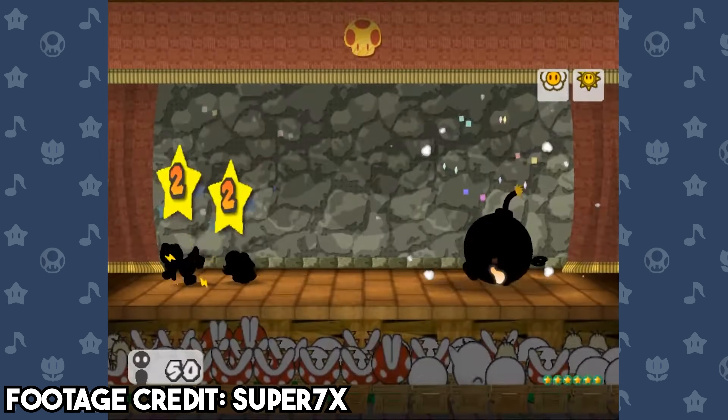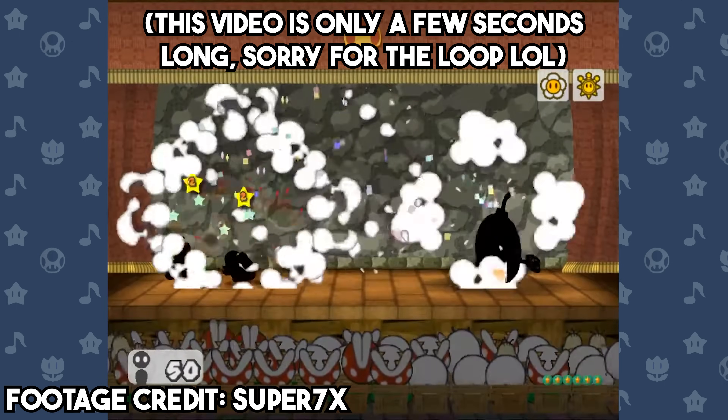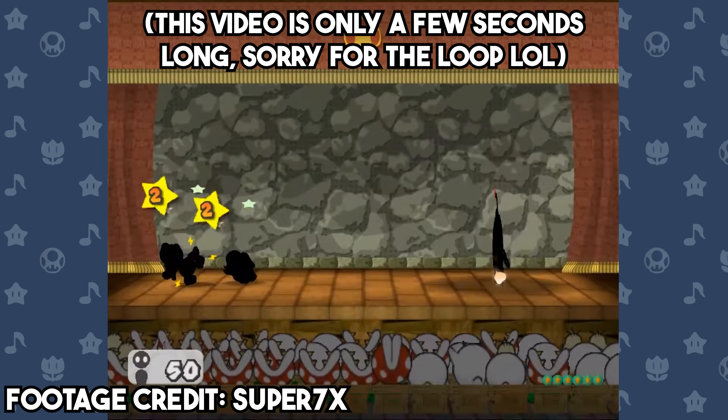The third attack that can't be guarded is the Bulky Bob-omb explosion move, which is also shared by the Bob-ulk later. This one personally makes total sense to me — the entire point of these guys is to kill them before they can blow up, so if you could block their big charged-up attack, they would be even weaker than they already are.